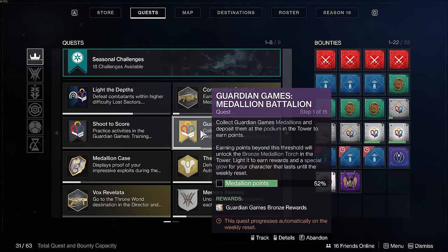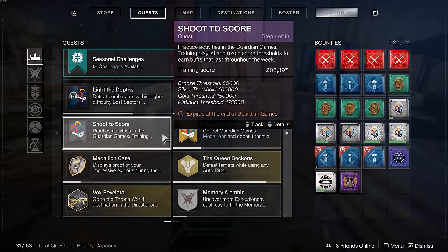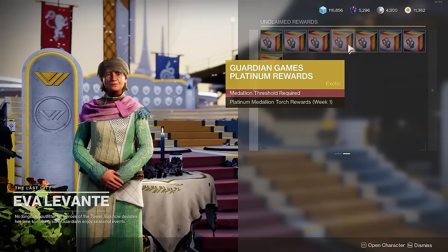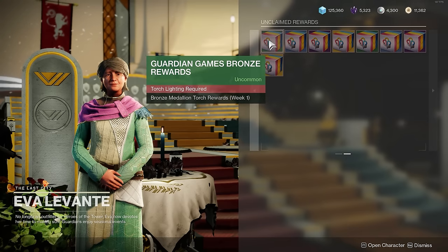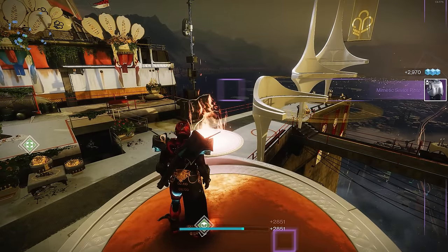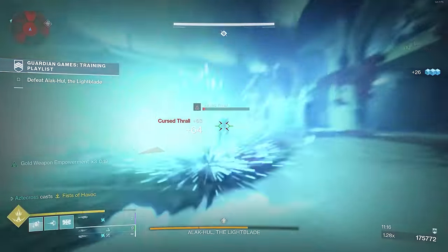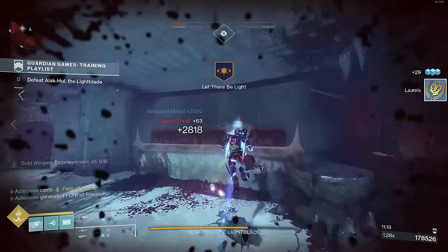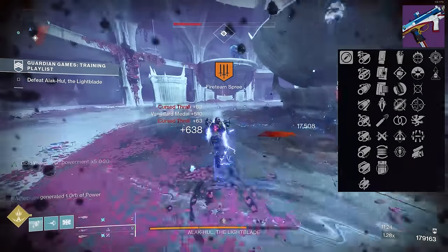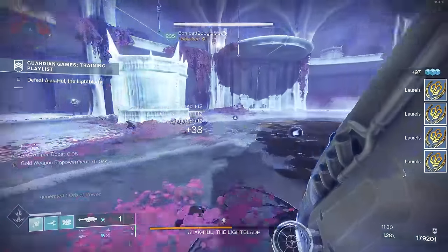There are also two other quests you need to progress: Medallion Battalion and Shoot to Score. In order to level up the Medallion Battalion, you'll turn in medals over the course of the week, and ranking up to platinum will give you the most reward packages. Interestingly, after you complete the bronze tier, it doesn't actually allow you to grab the bronze package — I'm not sure what's going on there. It does still allow you to light the torch. I'm assuming this weekend we'll be able to grab those packages, and hopefully that also gives us access to random rolls of the new SMG.